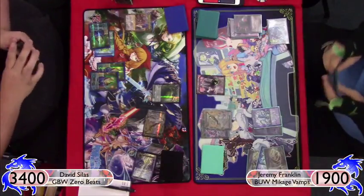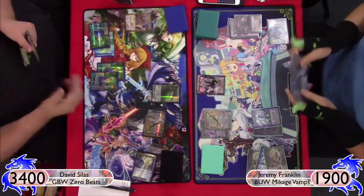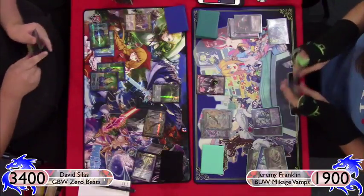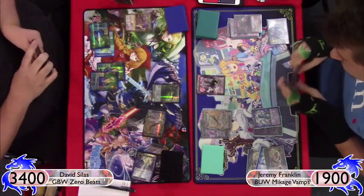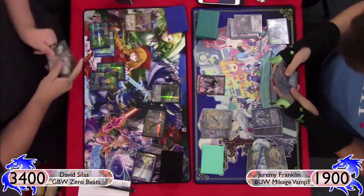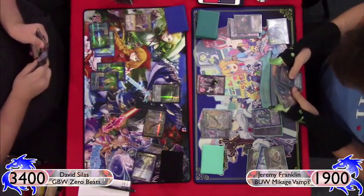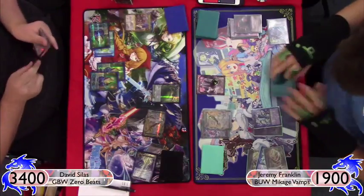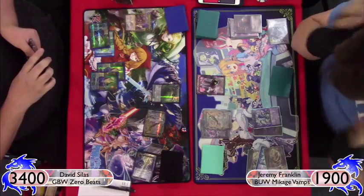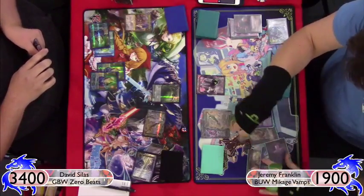I play Levatine and move into combat. That worked out really well — Zero can definitely be a tricky matchup for Mikage, but since he didn't have Black Moonbeam I was in a definitely stronger position.